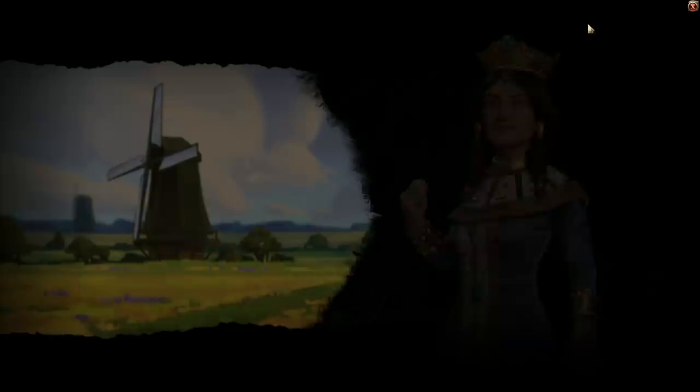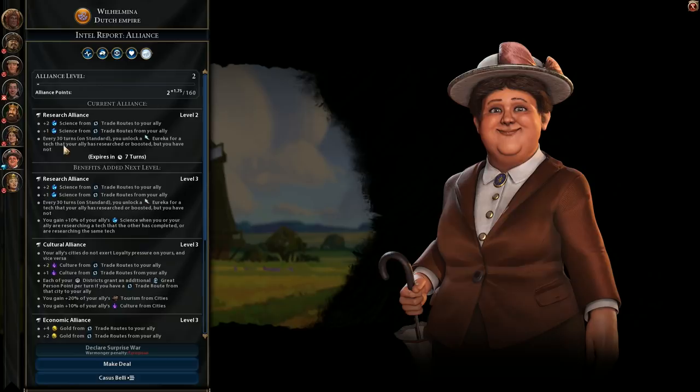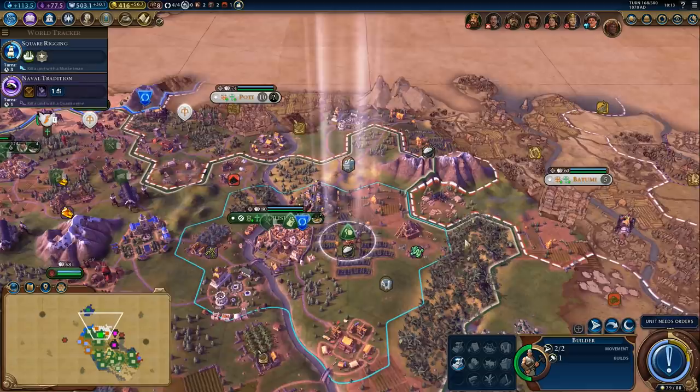Are we close to a level 2 alliance? We should be very close. We just hit level 2 alliance - so now we'll get a Eureka boost every 30 turns, assuming we'll be able to stay allied, which is not as obvious as you might think.